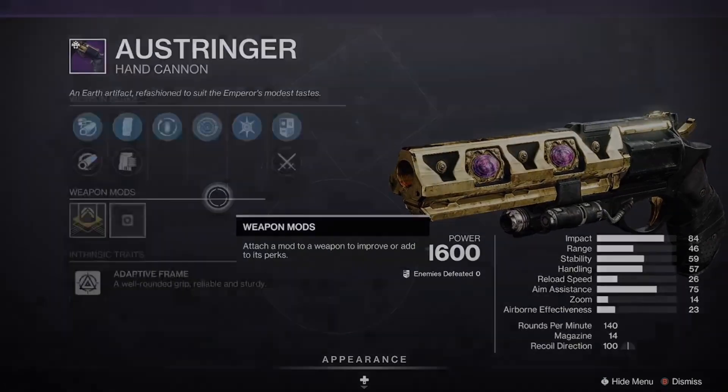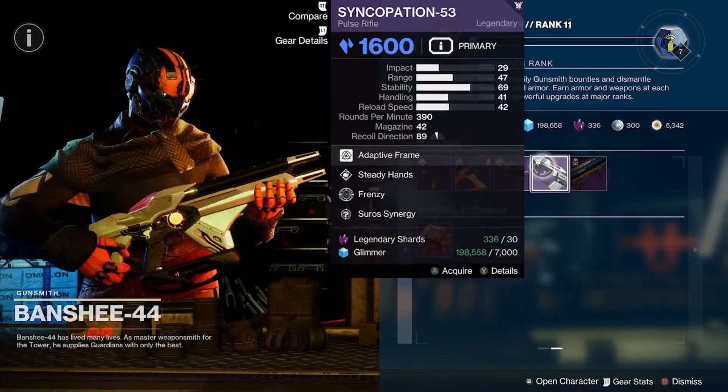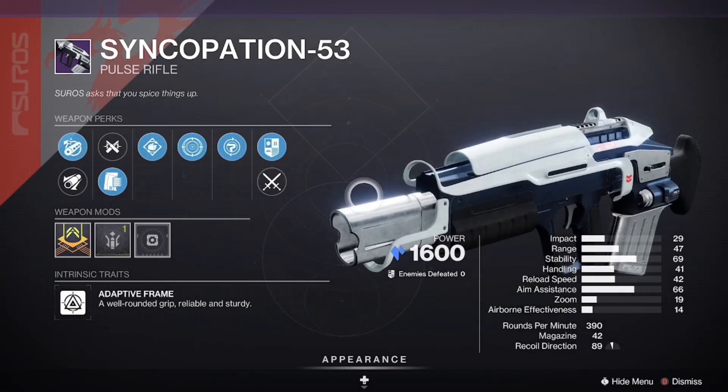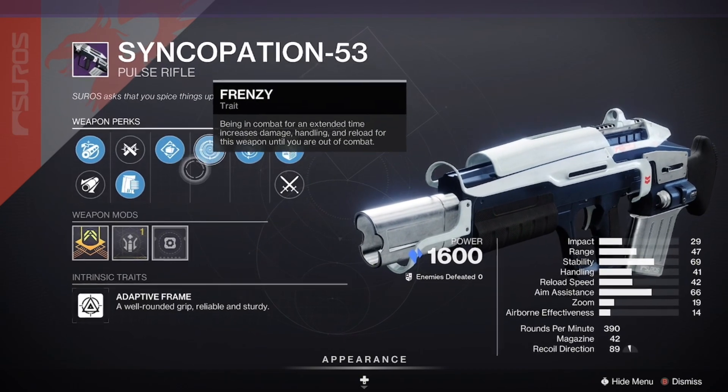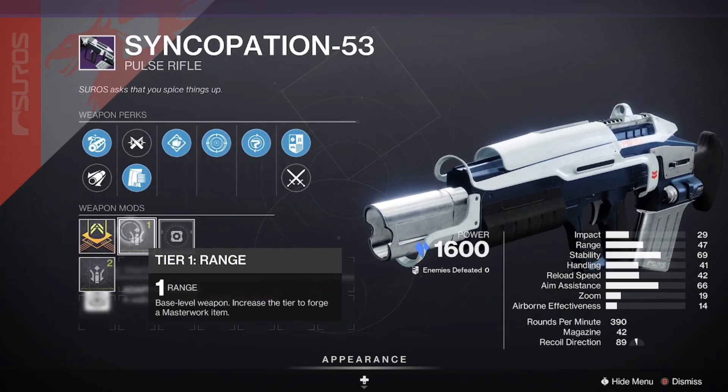Craftable weapon. Single Patient 53 — also craftable — coming in with Steady Hands and Frenzy, range masterwork. Good roll here.